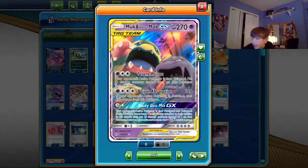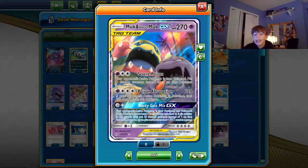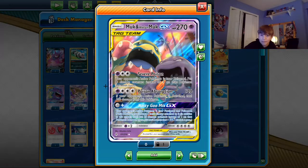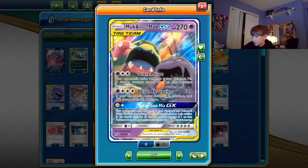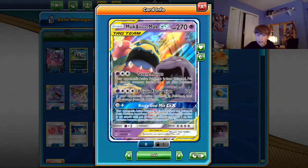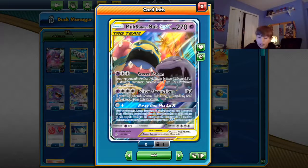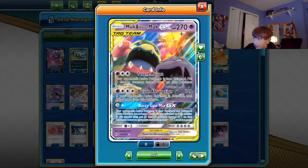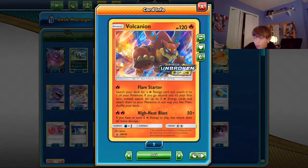One Alolan Muk — Severe Poison does eight damage counters between turns, and you have to use it with a Horror Energy. So you pass, they take 80 damage; then they hit you and your Horror Energy deals two more damage counters — that's 20. Now they have 100 on them. When they pass their next turn they take another 80, totaling 180 damage. That means you can come in with a little Volcanion, which is a one-prizer, and knock them out.